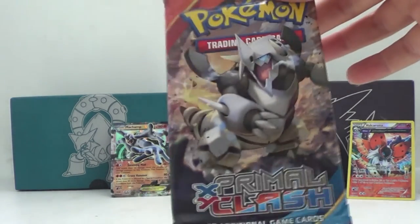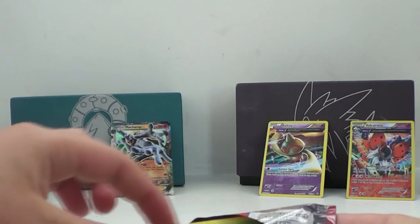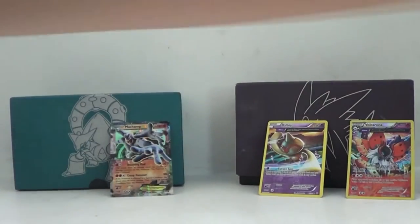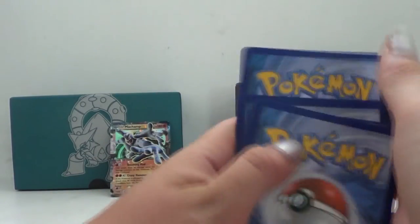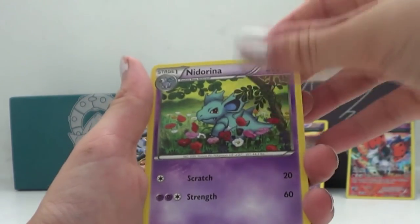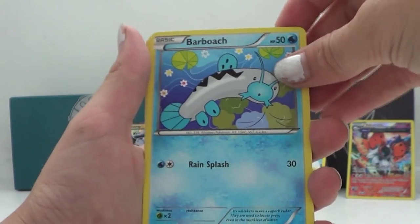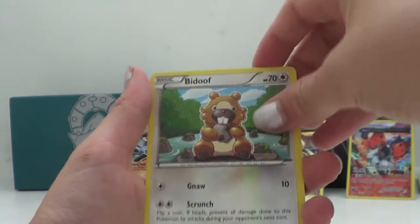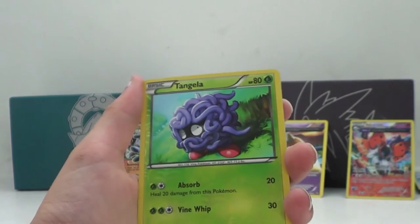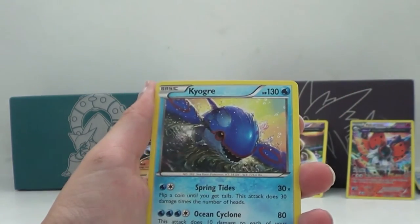Last pack — XY Primal Clash. Got a pretty good looking art on the back there. Let's do the card trick. We have a Weakness Policy, Neat Arena, Rift Seeds, Weedle, Burach, Spheal, Bidoof, Munchlax. Hollow is Tangle. The final rare for this tin opening is a Kyogre!